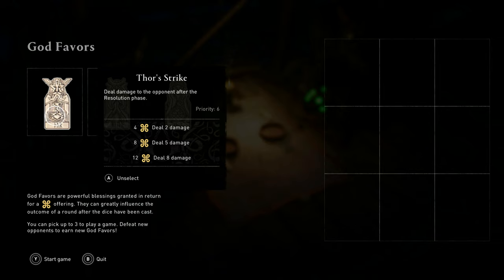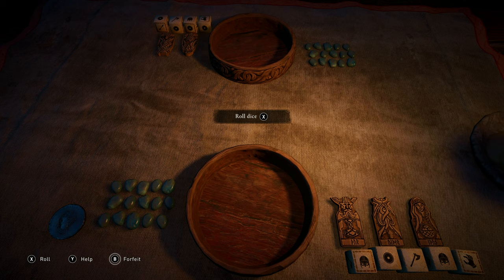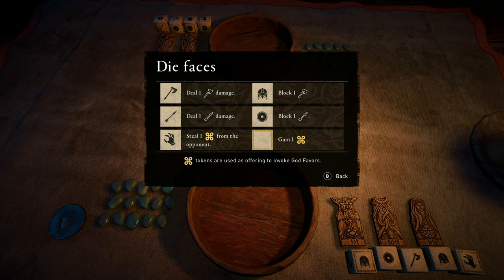Let me show you this easy strategy that really involves no thinking. This strategy maximizes your God Power and minimizes your opponent's. The only dice we're concerned with are the die with the hand and the die with the dotted lines that give extra God Power. Let me show you.